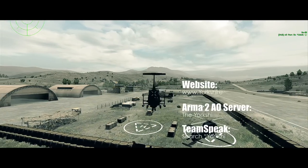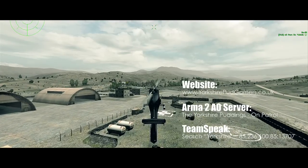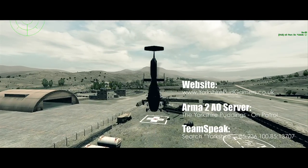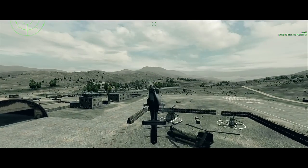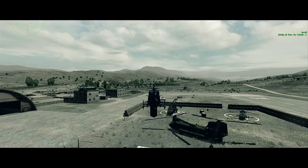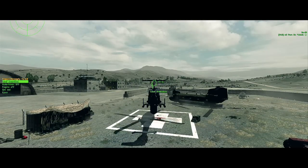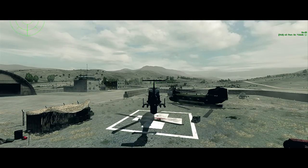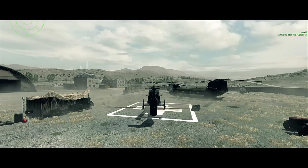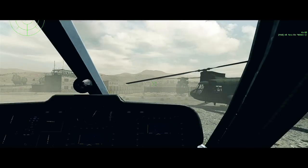Drop it near the MHQ. If you are lifting the MHQ or a repair truck around, it's best to do it with the Chinook — not all helos can do it, but the game will actually tell you as you get in which helos you can and can't use. So here's the helipad. I'm just going to lower myself down, use the mouse wheel, select 'Load Ammo Box'. As you can see at the top right, it's loading the ammo box.